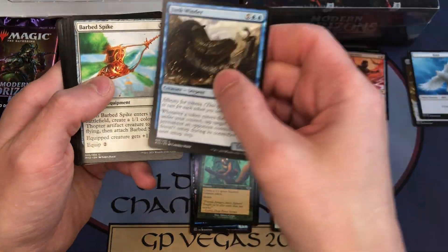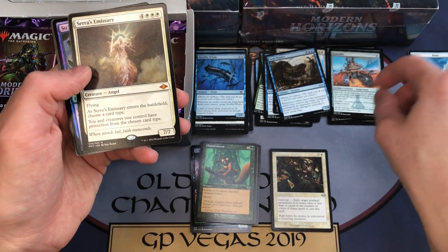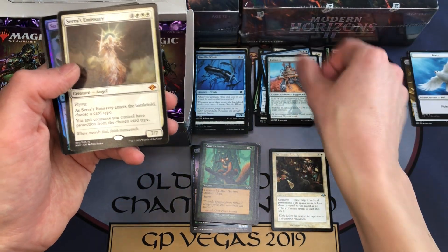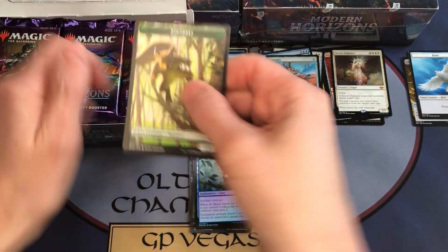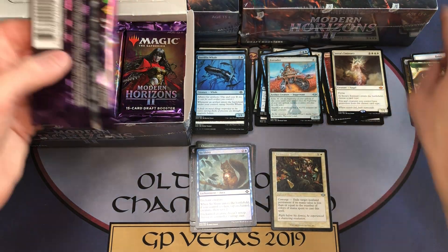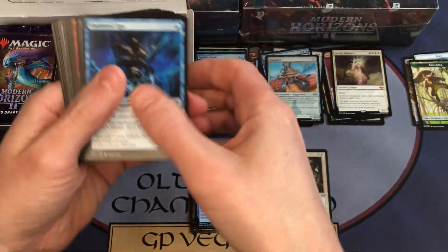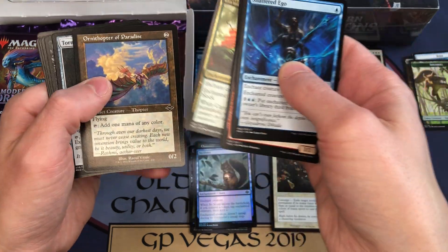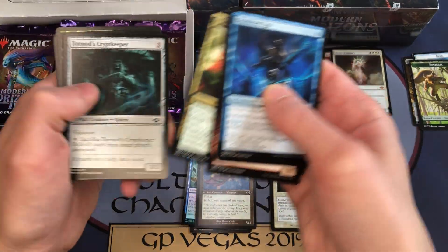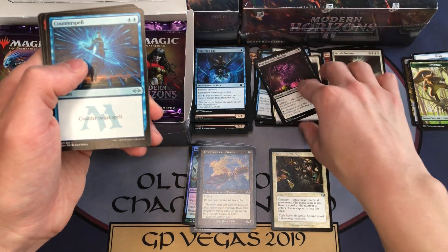Chatterstorm is a squirrel card — a common retro frame. Junk Winder is an uncommon and Sarinth's Emissary is the mythic rare, so shiny shiny foil squirrel and the squirrel token. That was a very squirrel-themed pack! Two rares in the next pack — upside down Ornithopter of Paradise.